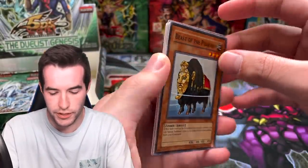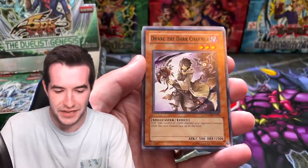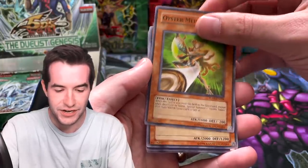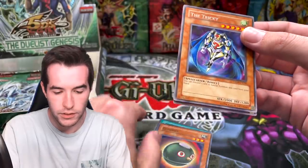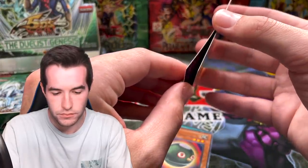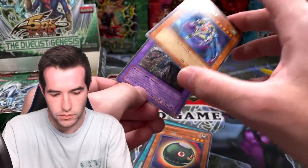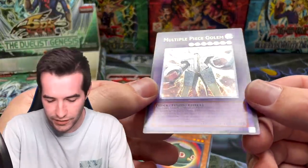Something weird is going on here — something's stuck back there. Piece of the Pharaoh, Light Wave Tuning, Dark the Dark Charmer, Oyster Meister, The Tricky — oh gosh. Oh, it's a fusion — an ultimate rare! Medium Piece Golem ultimate rare! Let's check it out.